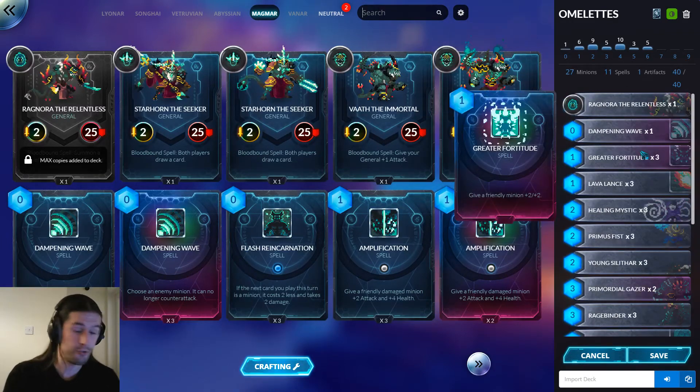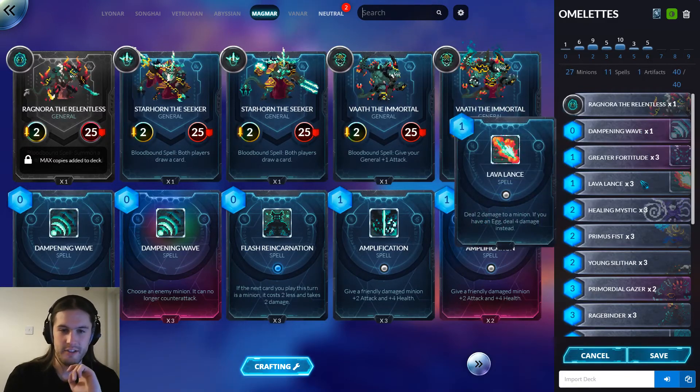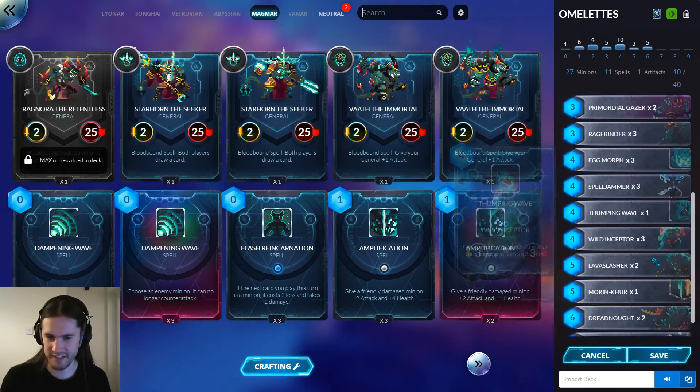Plus Egg Morph, which is a combo piece anyway, so there's already a bunch of removal in here. Greater Fortitude is also removal. I included a Dampening Wave to make the 3/1 with Celerity slightly better. There's a Lava Lance too, so with Lava Lance dealing four, Natural Selection is just unnecessary — this deck already has like 15 interactive cards.